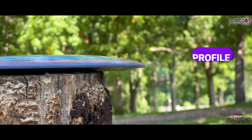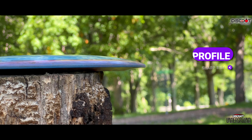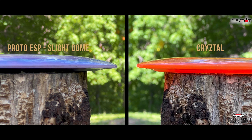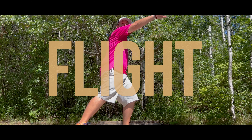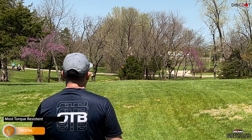Let's jump right in and look at the differences when it comes to the profile. Being a speed 12, the Hades has a very sharp rim. ESP and Big Z have a slight amount of dome, whereas Crystal is very flat in the flight plate compared to even a regular stock ESP. Proto ESP has less dome than stock — a nice slight gradual dome — but some proto ESPs also come very pop-topped. So if you're looking for the flattest Hades, Crystal is your best bet, and for more of a pop-top, look at stock ESP or some proto ESPs.